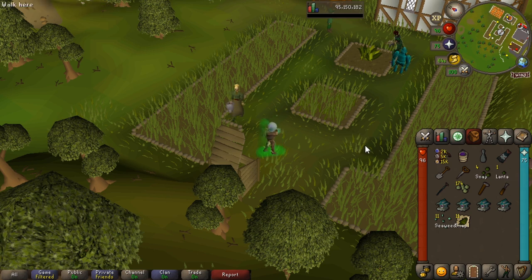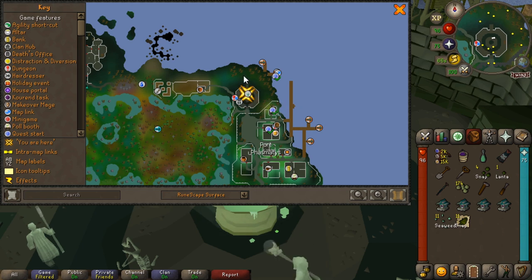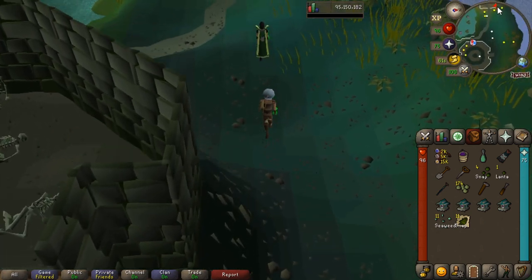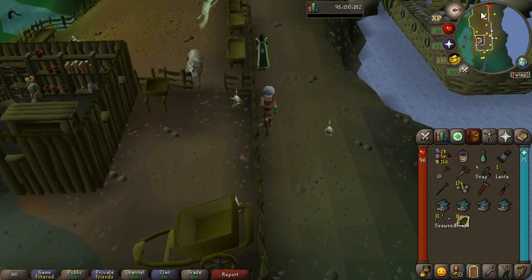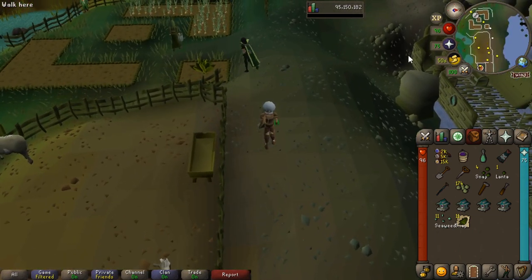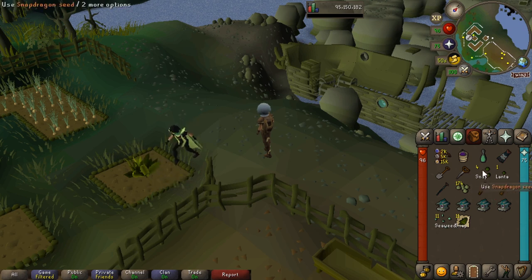Next up we're going to be going to the Ectofunctus, so we're going to use our Ectophile. This is going to drop us just here on the map and we're going to run a little bit north and then west to the patch. You can bring stamina pots as well if you really want to, but that's the reason why we've got our graceful — just to reduce down our energy depletion. If you weren't doing the seaweed runs you would leave off the apparatus and be maximum graceful. But here we go, we've got another patch here — pick your herbs and then drop another seed on.